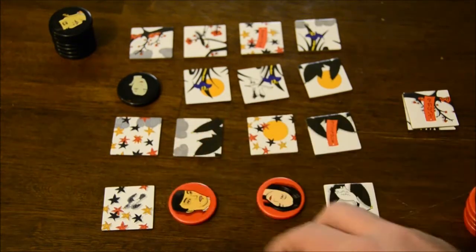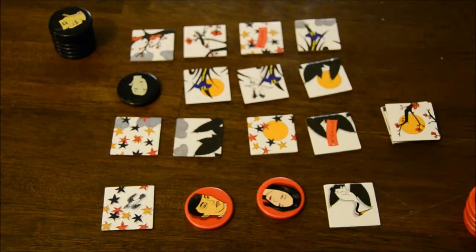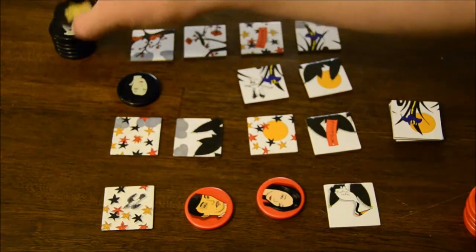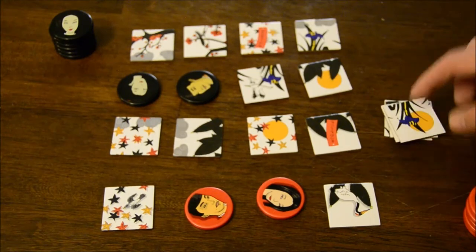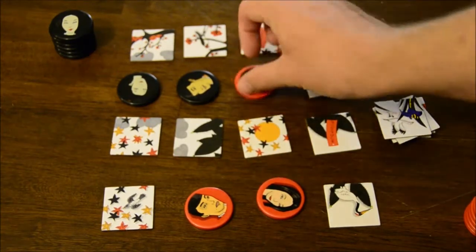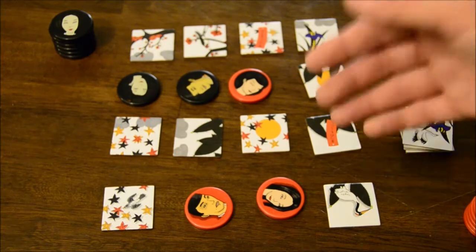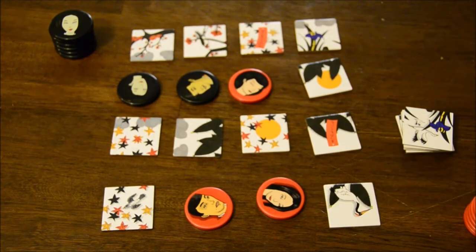So if the second player places on a tile with a poem flag and cherry blossom tree, the red player then has to place somewhere with a poem flag or cherry blossom tree. You're constantly going back and forth, looking at what the last tile taken out was, trying to achieve one of the three victory conditions — intercepting your opponent, going for a straight line, or building a two-by-two grid. That is Nia. It's as simple as that.